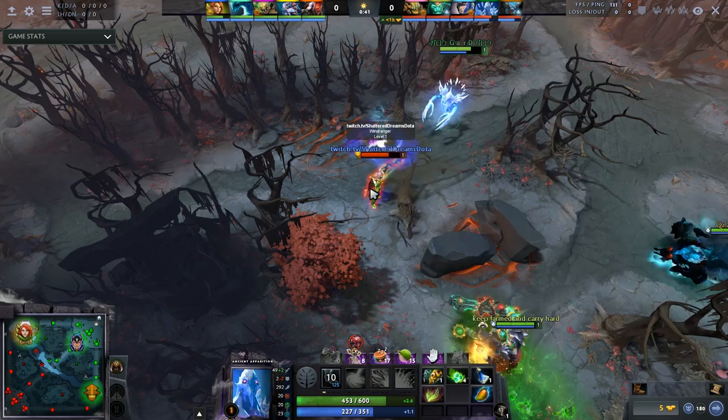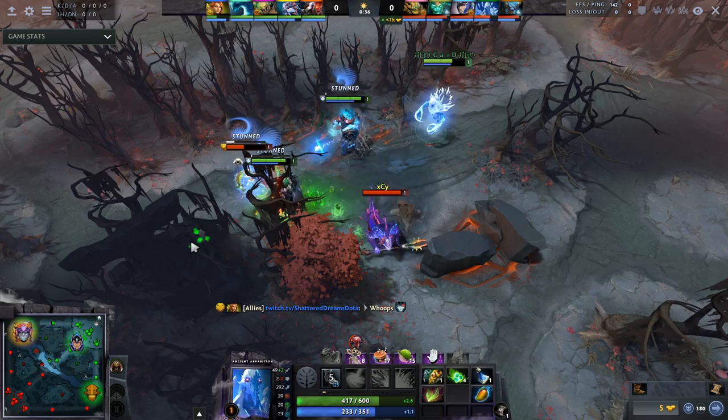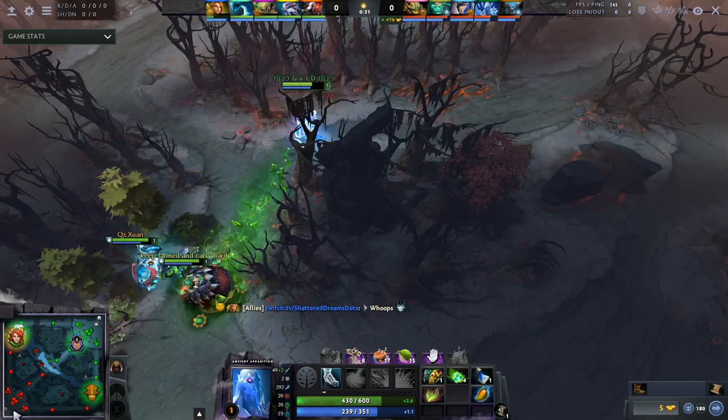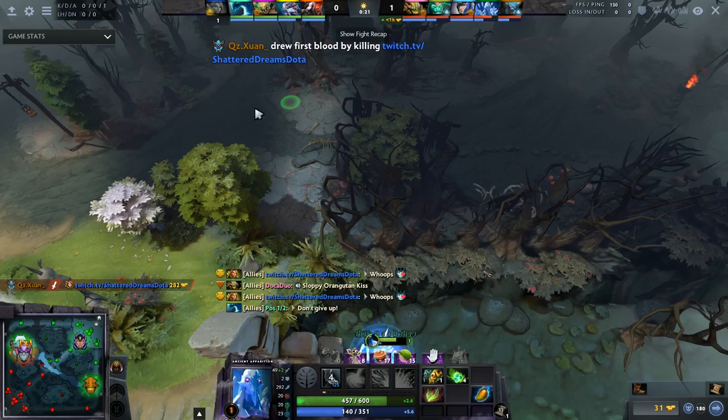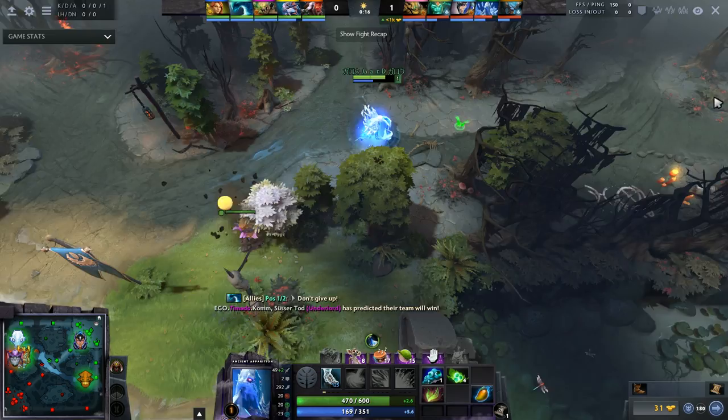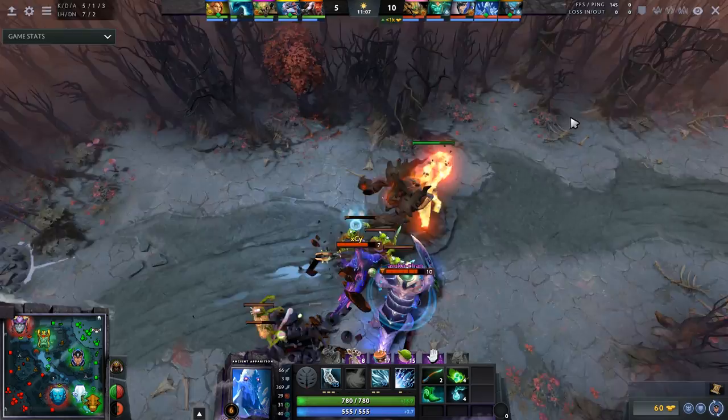Next up is Ancient Apparition. I don't think AA is an under-the-radar hero, but if you haven't seen him played recently, he's been getting picked quite a bit at the Epicenter Major for good reason. His laning stage with the extra stun paired with a hero like Sven or Sand King has a lot of prowess. The ability to line up a Cold Feet is fantastic — it's a high-damage ability with a very long stun if you can pull it off. Try to pick AA with a laner such as Wraith King, Sven, or Sand King — anything with setup stuns or slows.